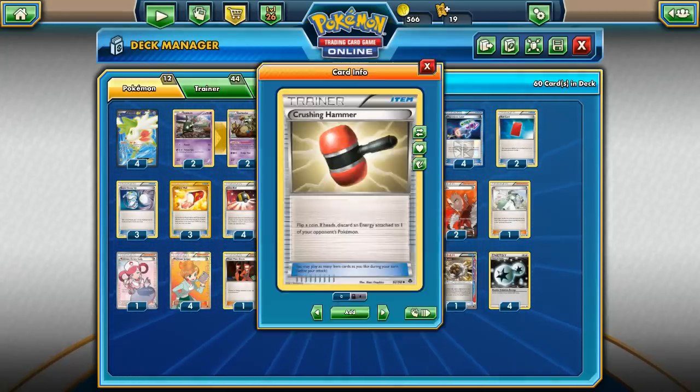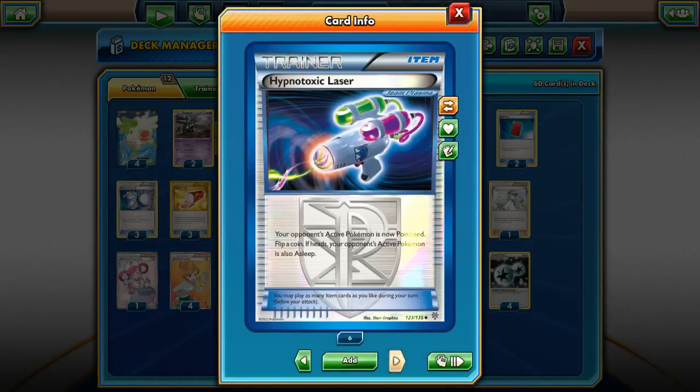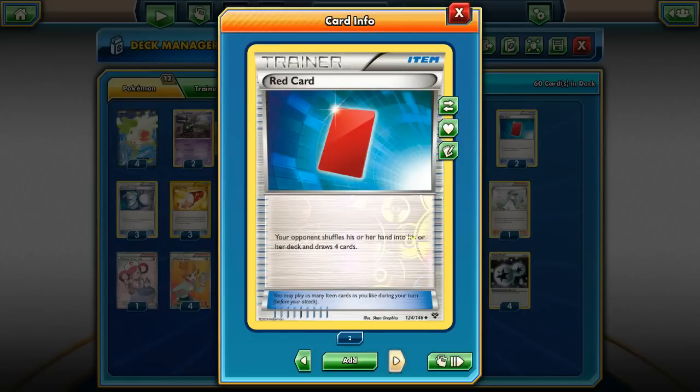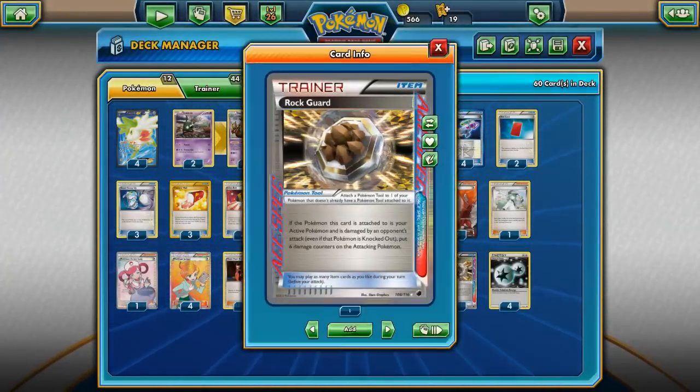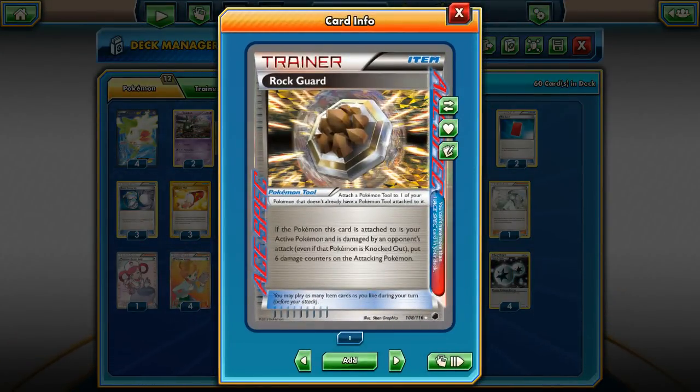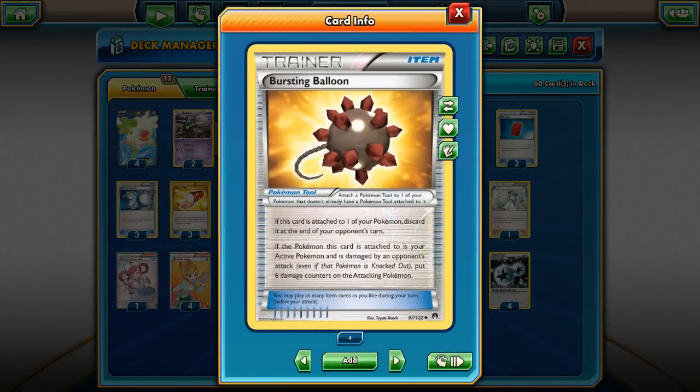It has Crushing and Enhanced Hammers, Hypnotoxic Lasers, those red cards, and the ACE SPEC Rock Guard. Also the Bursting Balloon — the latest card from the Breakthrough set — which says: if the Pokémon this card is attached to is your active Pokémon and it's damaged by your opponent's attack, put 6 damage counters on the attacking Pokémon.